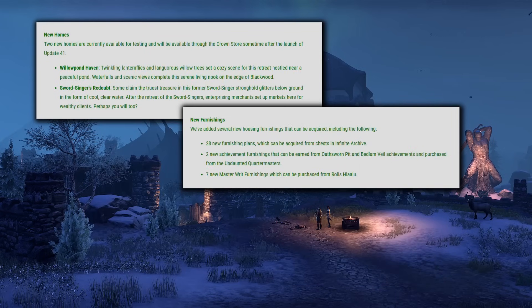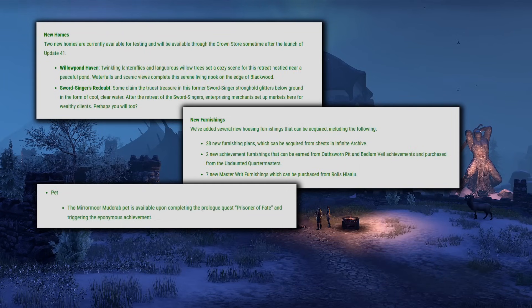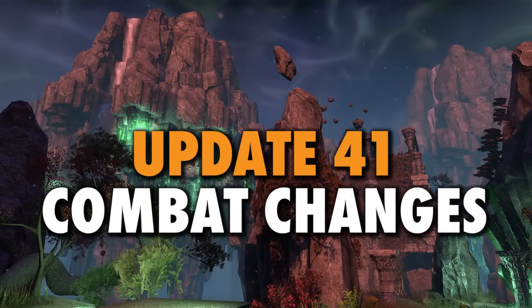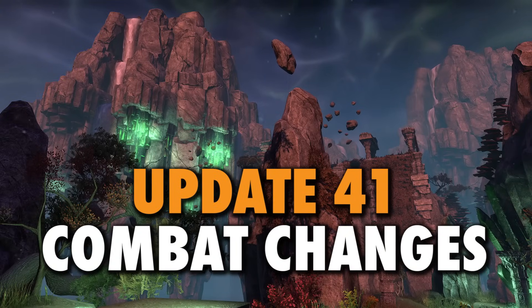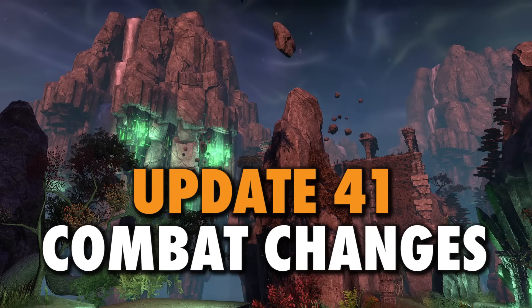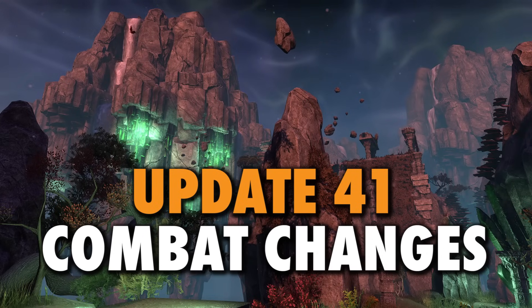And then as is typical with new updates, we have some new homes and furnishings coming along with a pet that you can get by doing a prologue quest, and some body markings you get with Telvar. Moving on to the combat changes — there are quite a few here, so I'll try to be concise while still pointing out some big takeaways and things you should account for when setting up your characters for Update 41.